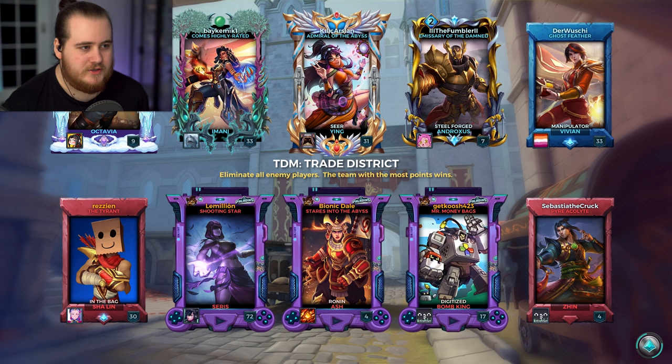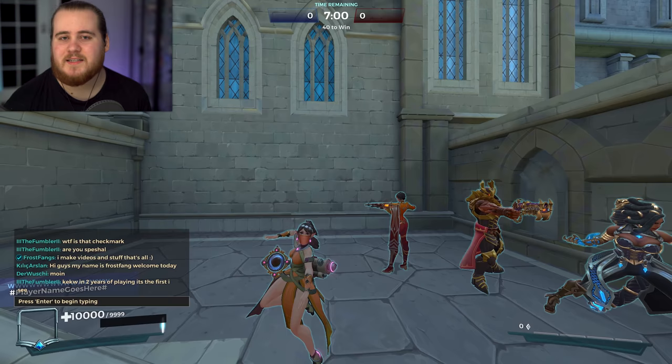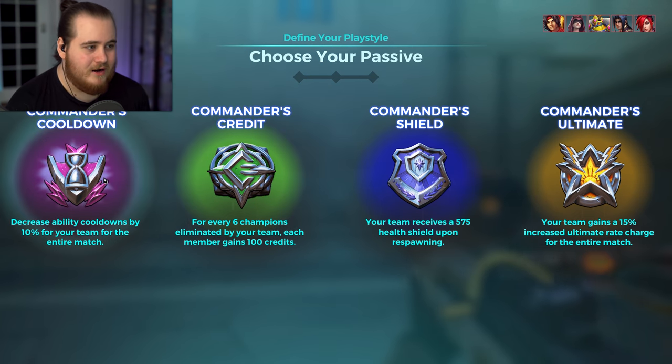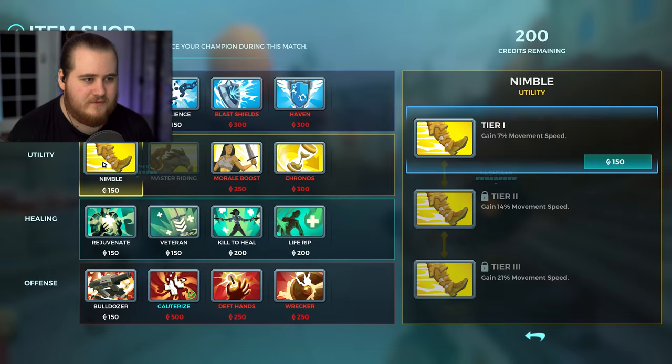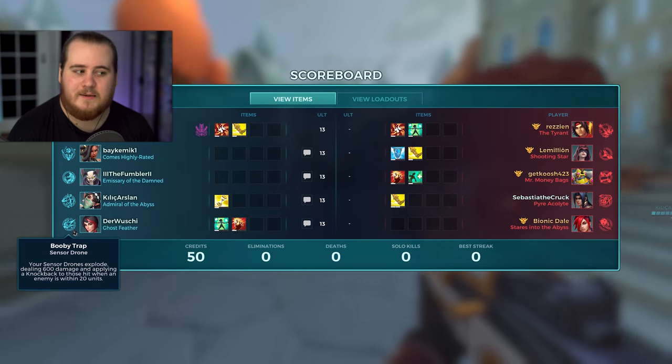Alright, well for match three we've got TDM, Trade District. We've got Namani, a Ying, an Andro, a Vivian, and we're against a Shaolin, a Ceres, an Ash, a BK, and a Zinn. This is the third match without a tank, and the tank on their side. Hopefully this one will be a little bit more different because this video hasn't been as challenging or as different as I was expecting it to be — it's actually been pretty standard. I think it's actually been somewhat successful, which isn't really what I was expecting, but I guess I can't really complain.